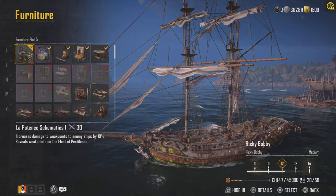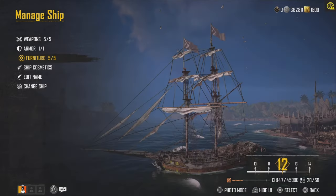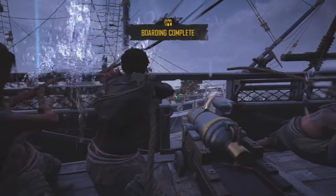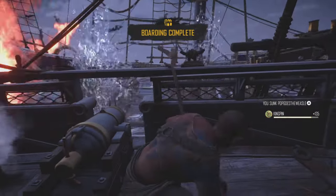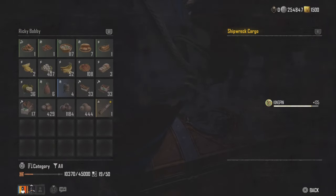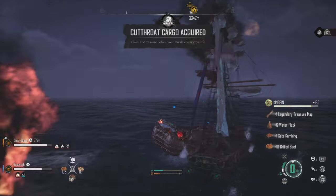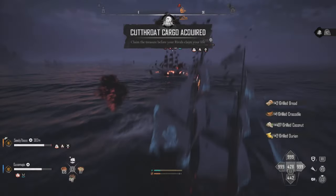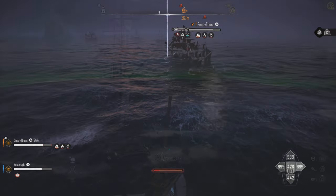For the final furniture piece, I've been using the Lapotent Schematics so I can do more damage in PvE. But if you wanted a pure PvP build, I would swap this out for either the starboard or port powder kegs for the extra 10% damage on the Carinades. Also, if you don't like to ram enemy ships, then swap Iron Cladding for starboard or port powder kegs — your Carinades will be doing some amazing damage with that.